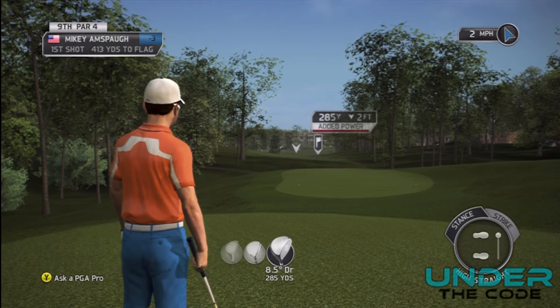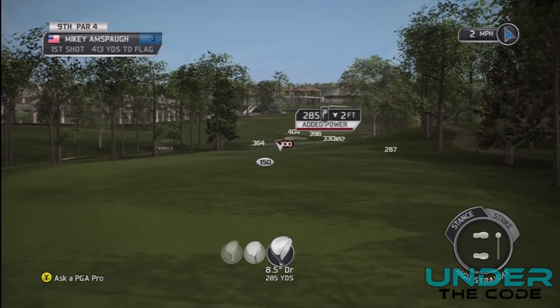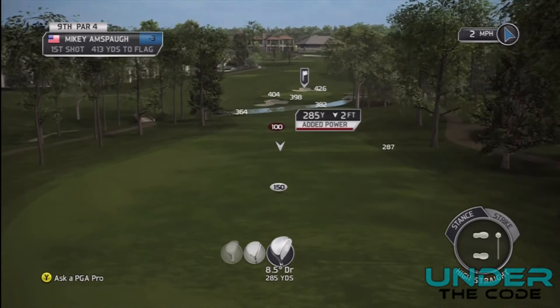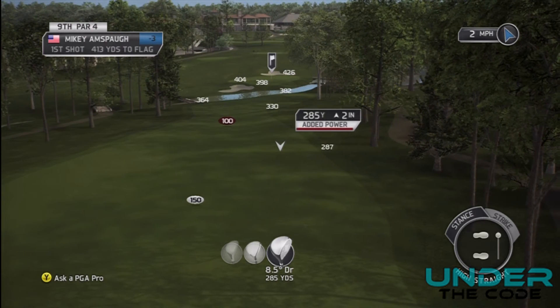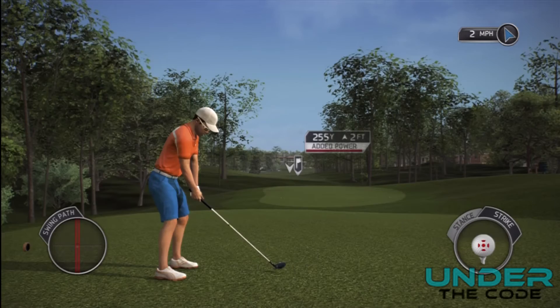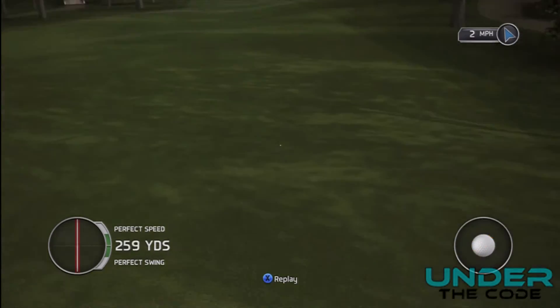Here I am on the next hole, a par 4 at 413 yards. On par 4s I try to make sure I leave myself a flat lie. You can push down on the left analog stick when looking at the fairway and zoom around to find a flat lie. The right side looks like where I want to go. I try to leave myself one of my favorite yardages, usually between 120 and 150. Since it's 413 yards, I want to hit the ball around 273 total — so I'll hit 255 with this 3-wood and let it roll out, maybe with a little forward spin to get a flat lie in my preferred yardage range.